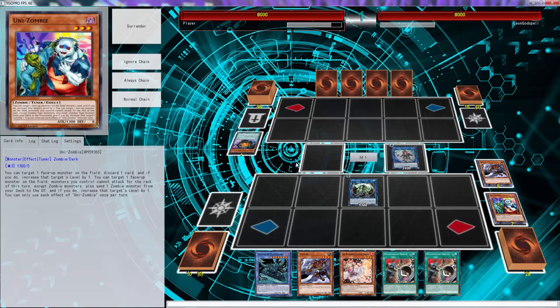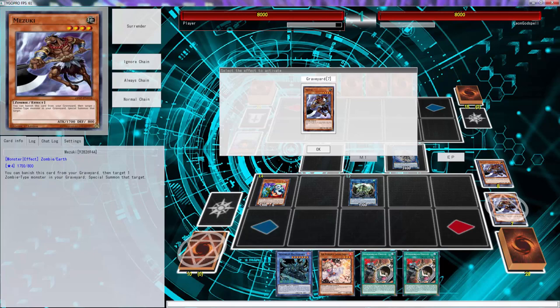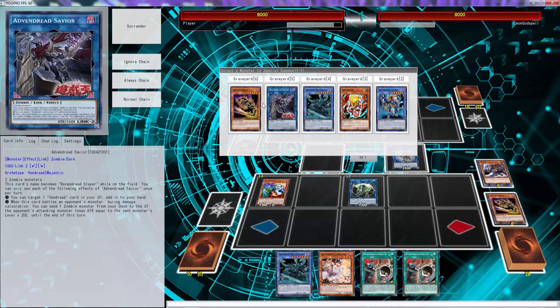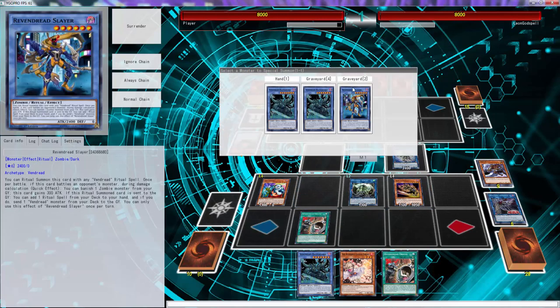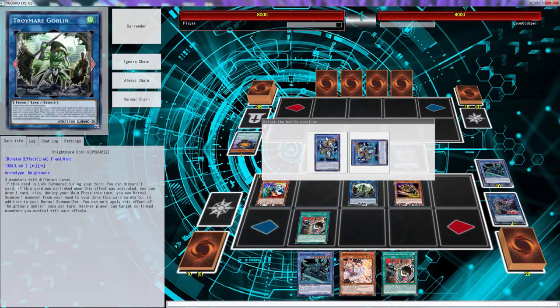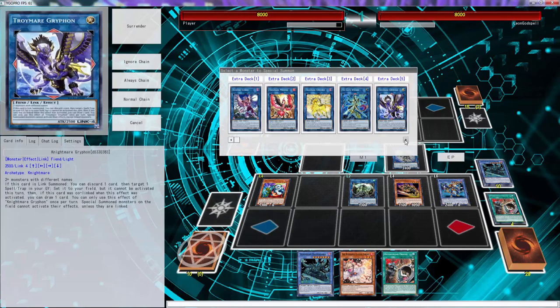We'll use this to target Uni Zombie, special summon that right there. We'll use Uni Zombie — digital Mizuki, we'll use this. We're going to have to do some weird stuff here. We're going to summon the Battle Lord, banish the one from the graveyard — which is the Battle Lord — bam! We're going to use these four to go Skull Deed.